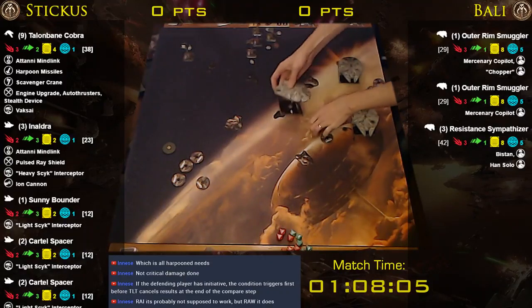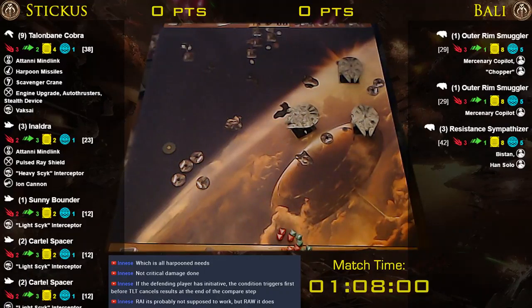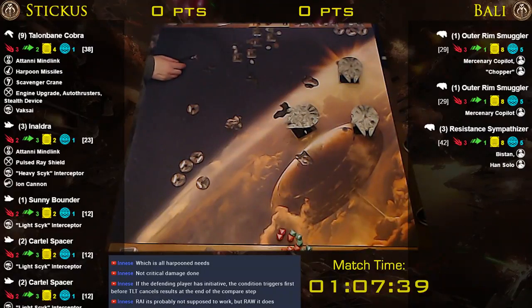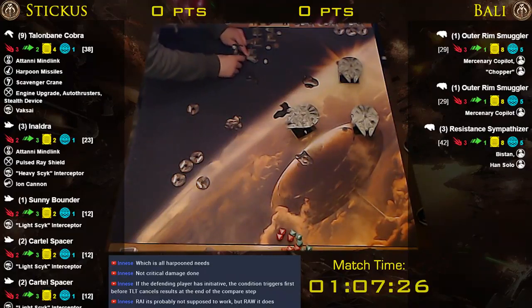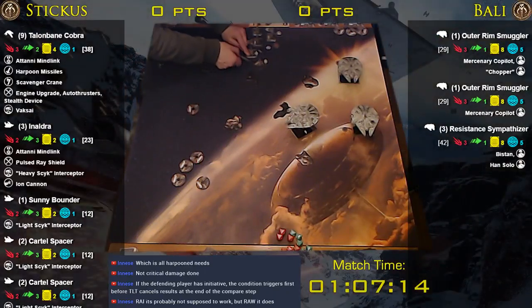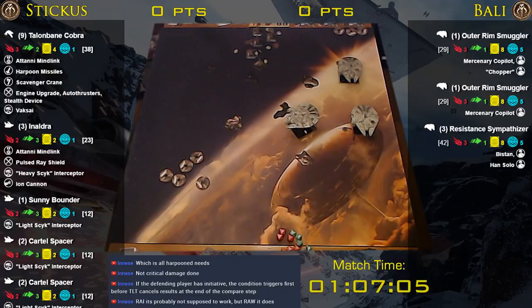He's going to attempt a target lock — nope. So instead he's going to try to boost. That was right about right to you. End of activation, start of combat. Talonbane is going to attempt to shoot. I think that's going to be range three unobstructed.